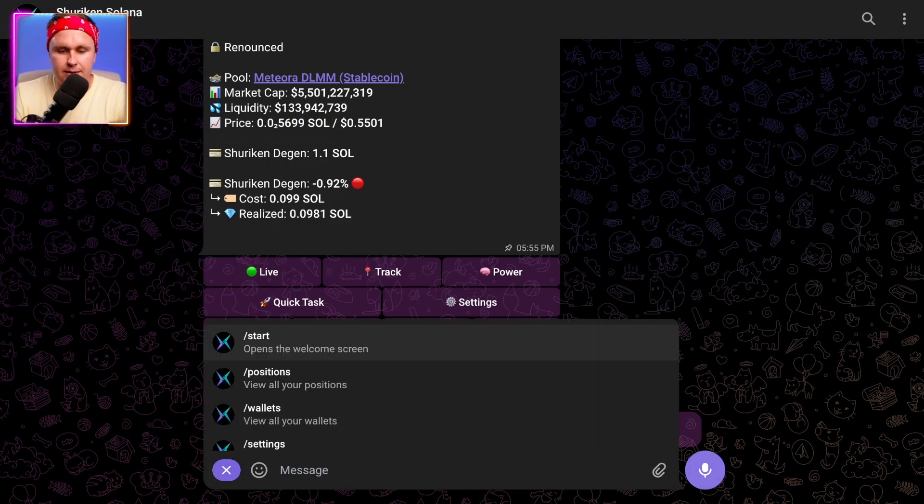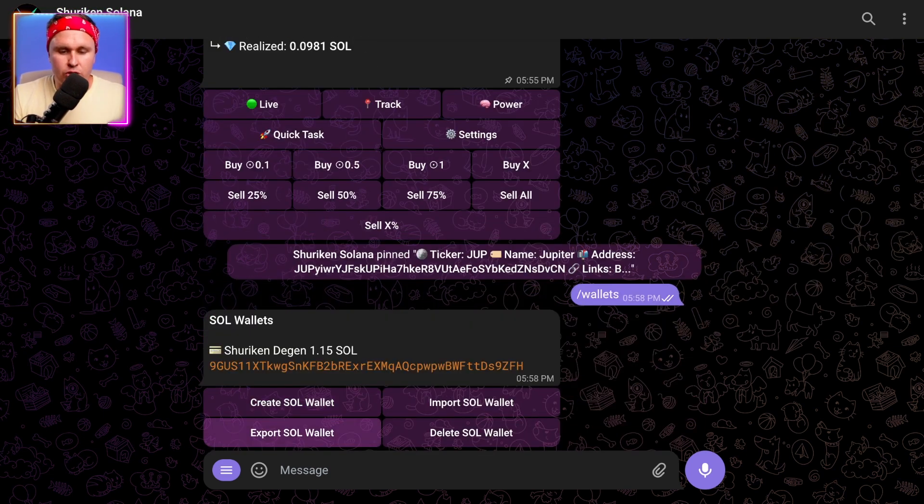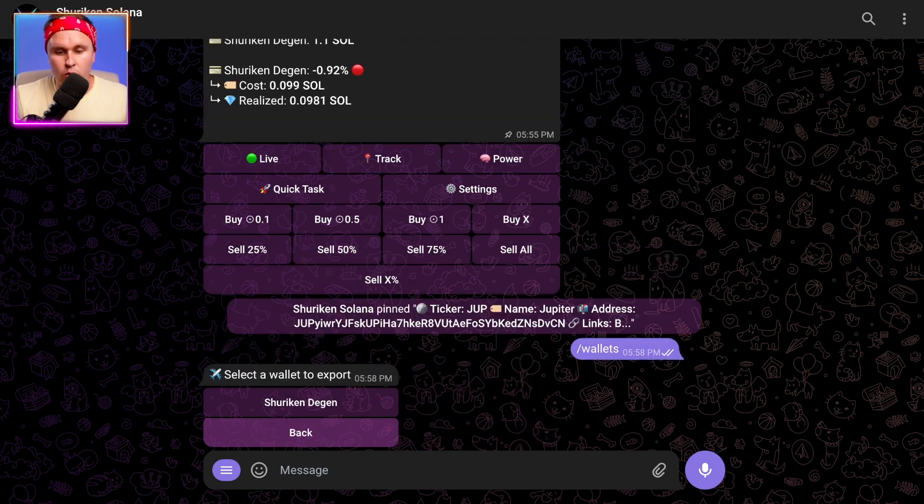Just so you know how to get those 100x gains out — you hit the burger icon, head to wallets, and export your SOL wallet. Hit export SOL wallet, it'll ask what wallet you want to export, then pop up with a private key which you can use to import into Phantom or something like that. When they build out their Solana platform and dashboard on the web, you should then be able to trade there and move stuff off and off-ramp that SOL that you've hopefully made.